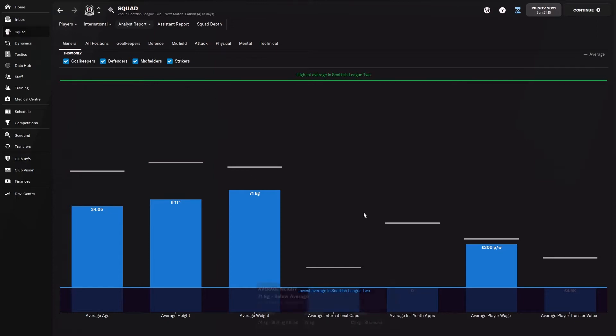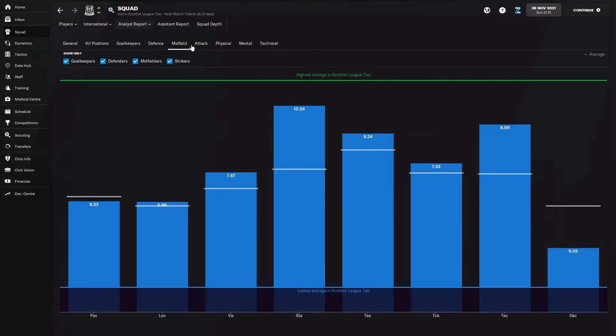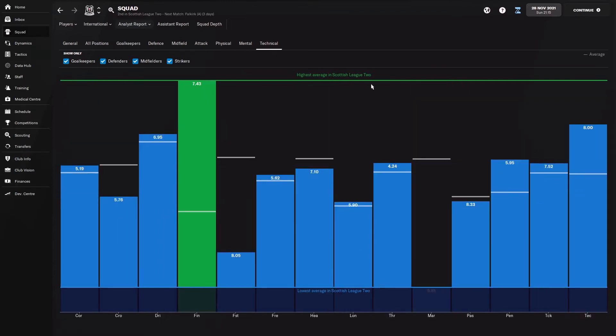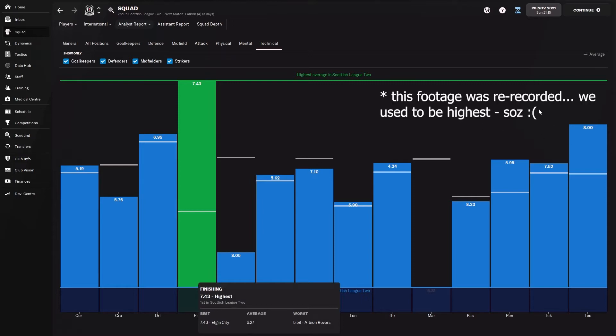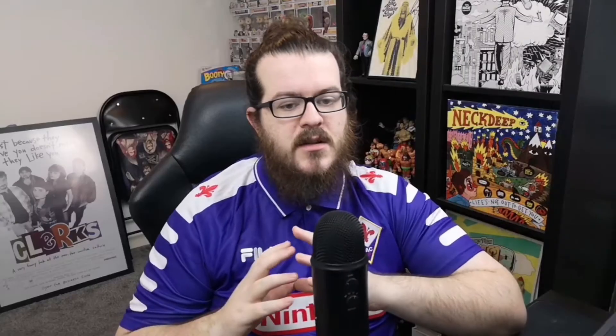From here, it will show you where you stand for pretty much every stat possible for the team. As you can see, it goes through general, all positions, goalkeepers, defence, midfield, attack, physical, mental, technical — and you can go through this and see where you stand as a team. With Elgin, we've currently got the highest finishing in the league and the highest technique in the league, but we have the lowest marking. These are things you can really look at when planning what you're doing going forward.